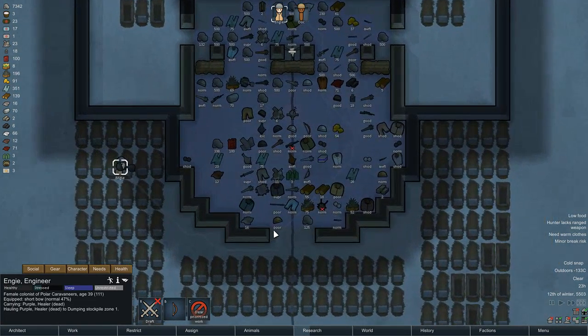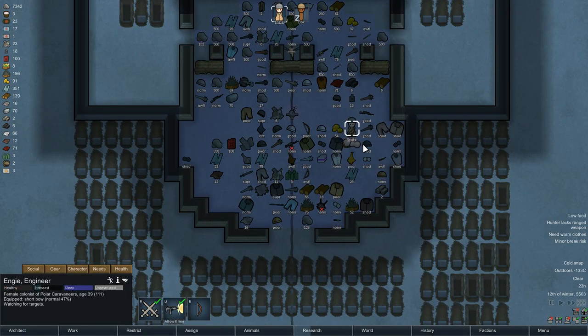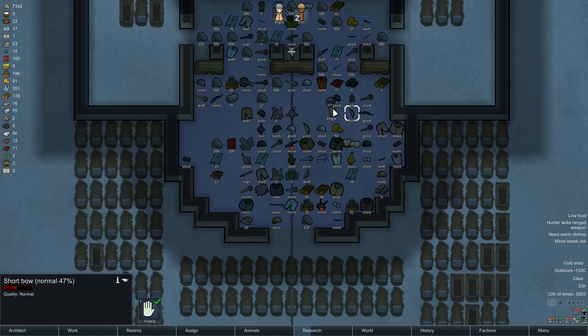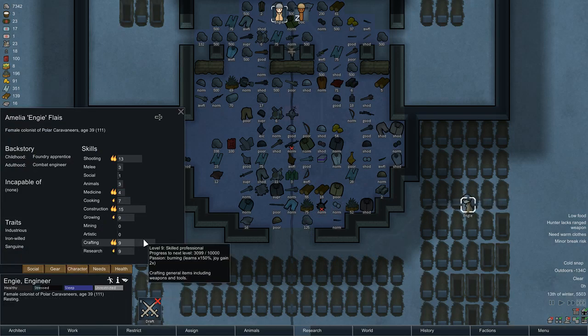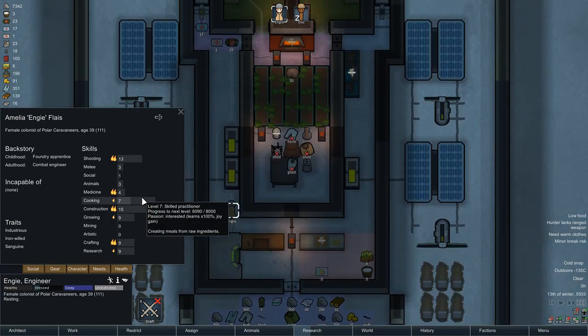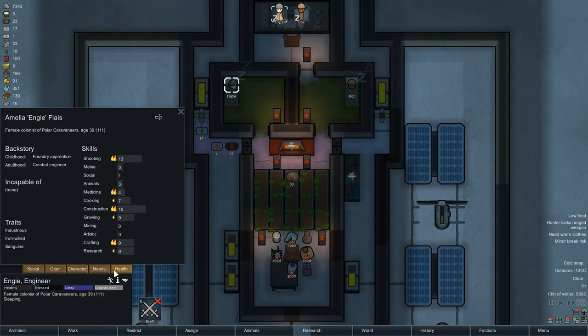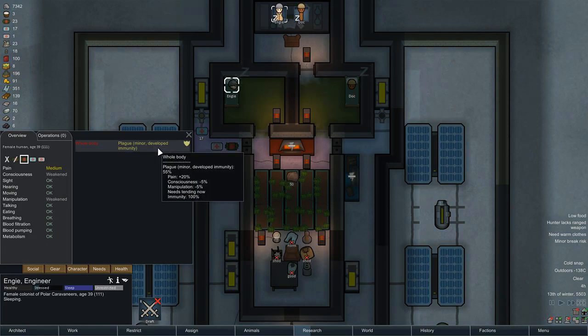Next I think I need to worry about NG's mood — she is not the happiest colonist in the bunch. She likes to craft, construct, and cook, and I don't really have much for her to do. There's really not much I can do for her mood-wise but let her sleep, so I'll let her do that. She'll be a little better when the plague disappears — it's slow going.